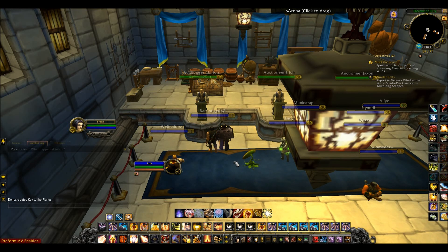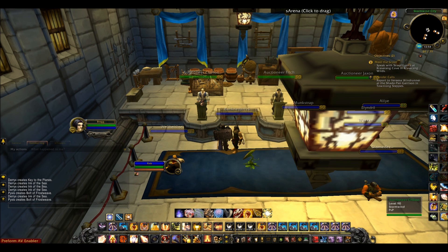Hey guys, it's Breg here and today I'm going to be showing you a couple of add-ons I use to help make gold on the Auction House in World of Warcraft. The main one is called Auctionator — basically it's an Auction House add-on that helps scan the Auction House, helps you easily buy and sell, helps you undercut, and it's basically really useful so I'm going to show you how it works and how I use it to make gold.